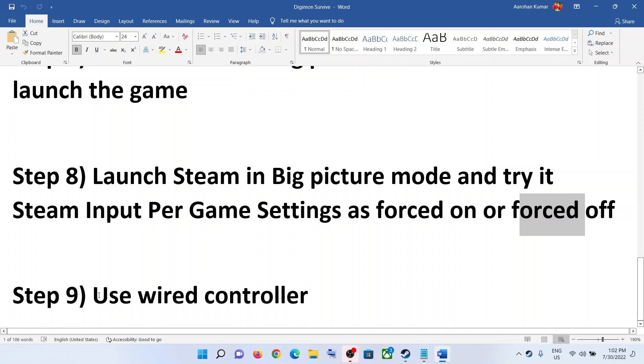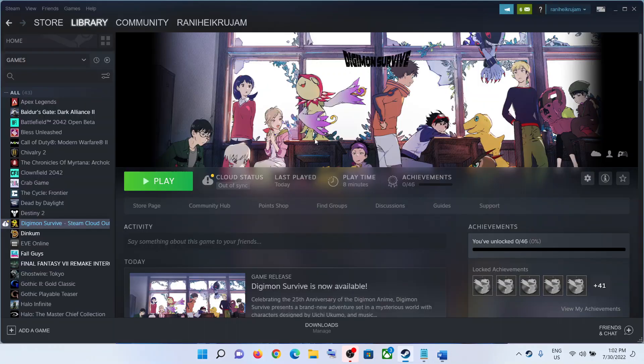The last step is to use a wired controller if you have one, and then check. One of these steps should help you get the controller working with the game. That'll be all — thank you so much for your time, and please like this video and subscribe to my channel.